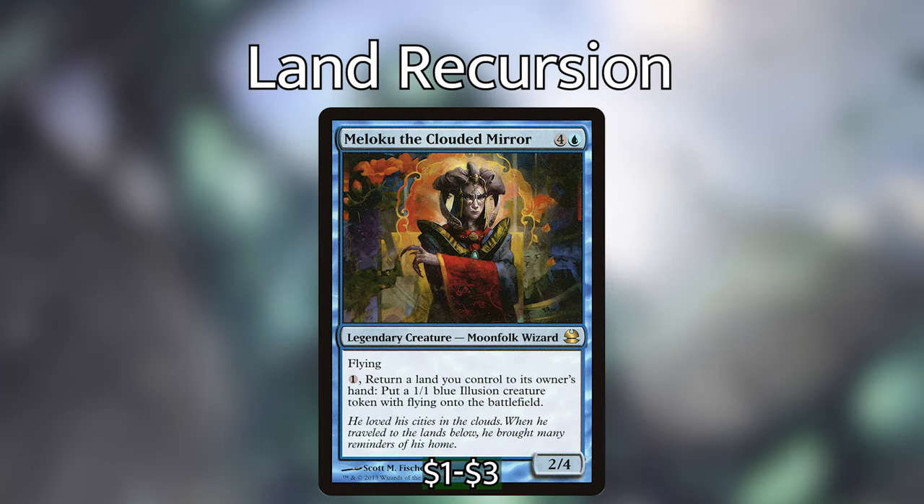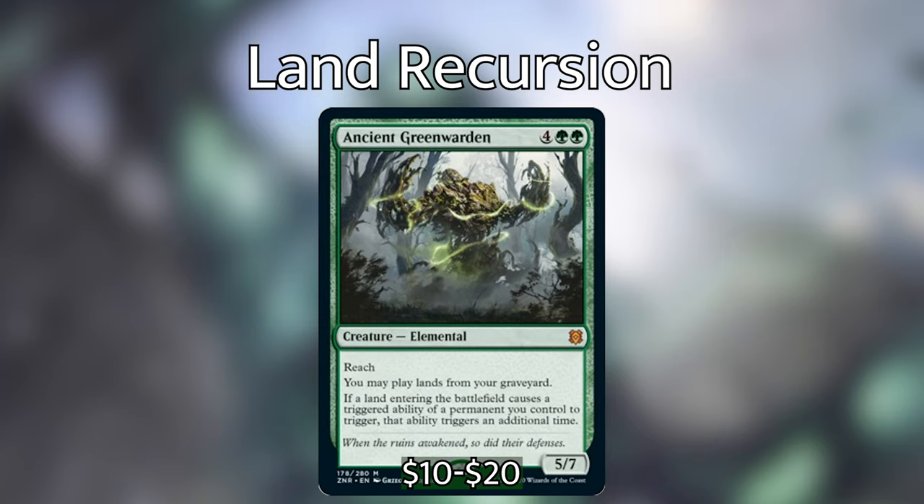Meloku the Clouded Mirror is 4 and a blue for a 2/4 moonfolk wizard with flying. For 1 generic, return a land you control to its owner's hand; put a 1/1 blue illusion creature token with flying into play. This card — a new card from Zendikar Rising — doesn't bounce lands, but it's effectively even better. It is Ancient Greenwarden. For 4 green green, a 5/7 elemental with reach; you may play land cards from your graveyard. And if a land entering the battlefield causes a triggered ability of a permanent you control to trigger, that ability triggers an additional time. One of probably the most exciting new cards from Zendikar Rising — that is a Panharmonicon slash Yarok for our lands. Because Landfall wasn't already a good enough mechanic.